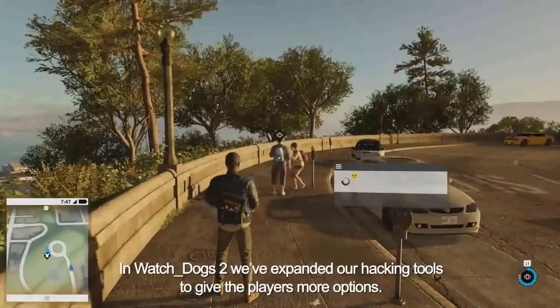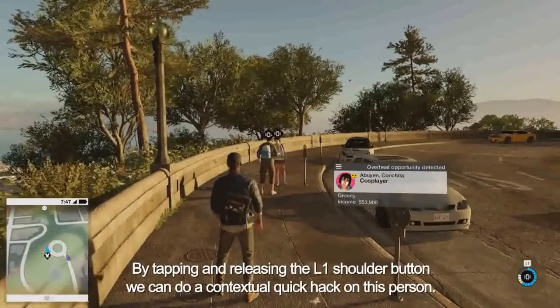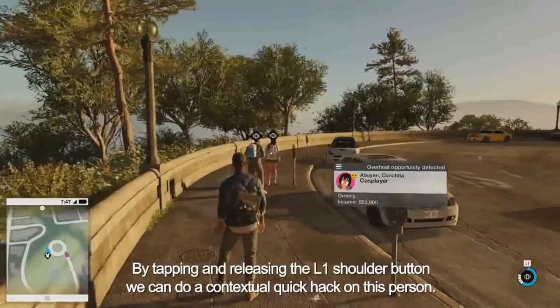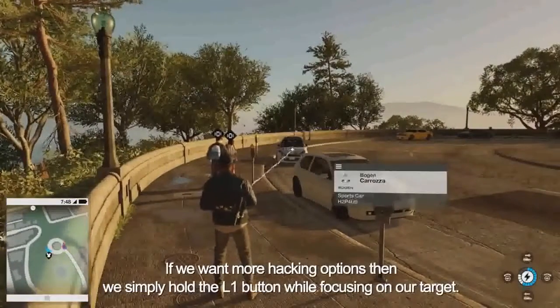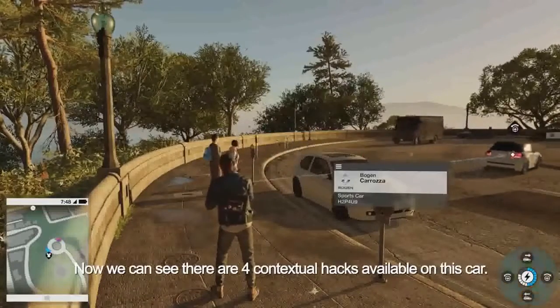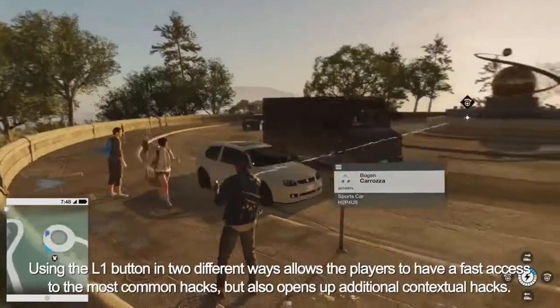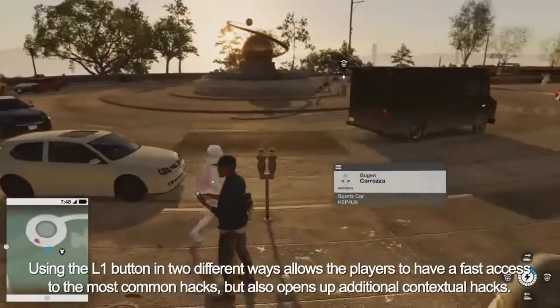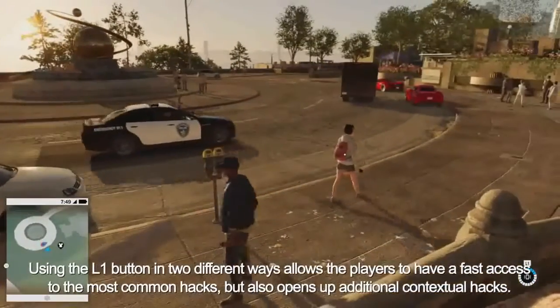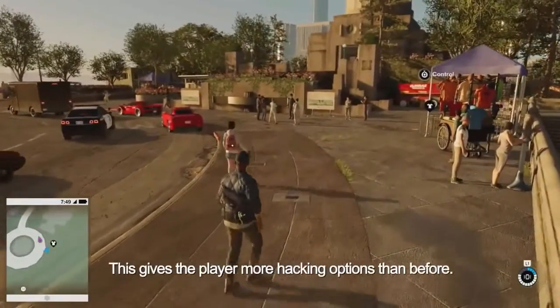In Watch Dogs 2, we've expanded our hacking tools to give the players more options. By tapping and releasing the L1 shoulder button, we can do a contextual quick hack on this person. If we want more hacking options, we simply hold the L1 button while focusing on our target. Using the L1 button in two different ways allows players to have fast access to the most common hacks, but it also opens up additional contextual hacks, giving the player more hacking options than before.